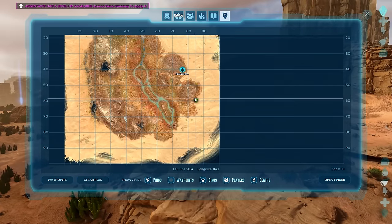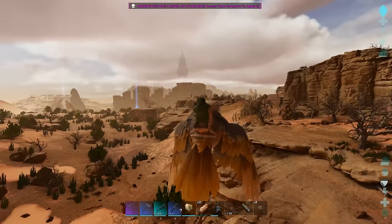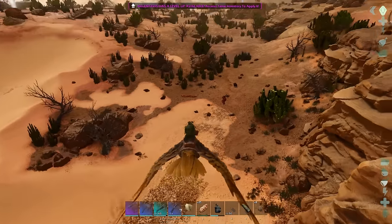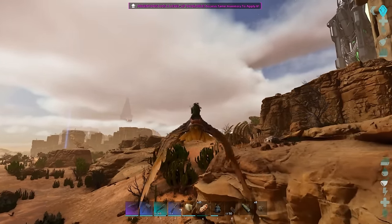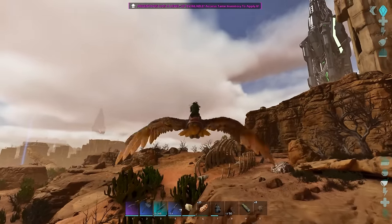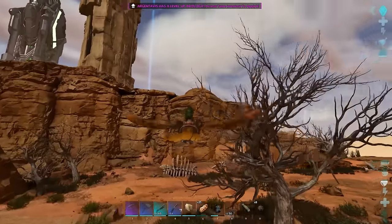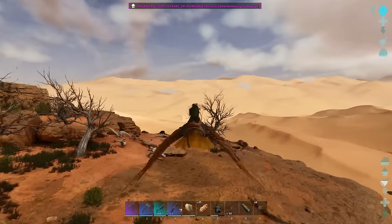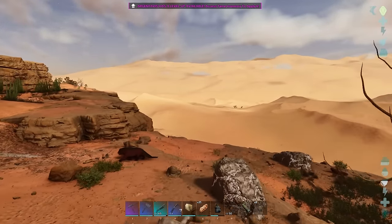If you run out of metal you could come down here and go up this ramp. On top you'll see single metal nodes scattered around, but most of them are right on a cliff edge which makes it really tricky. I'd only come here if I was desperate.